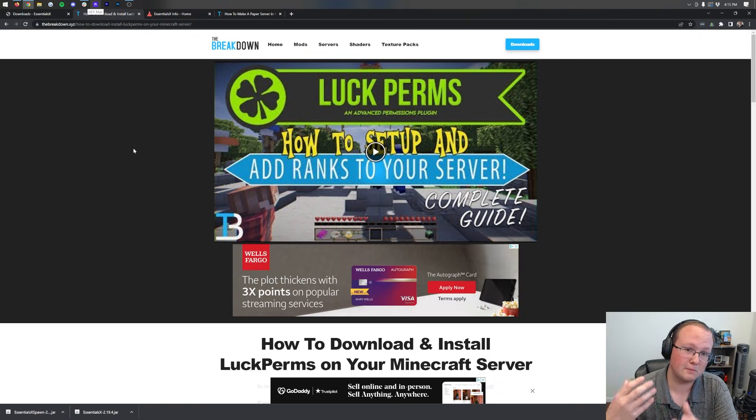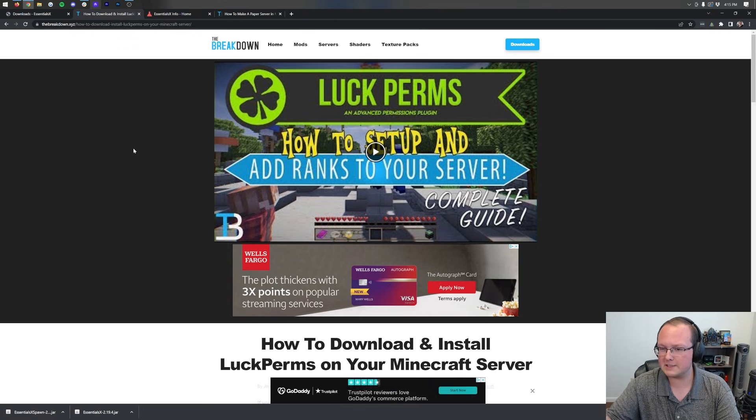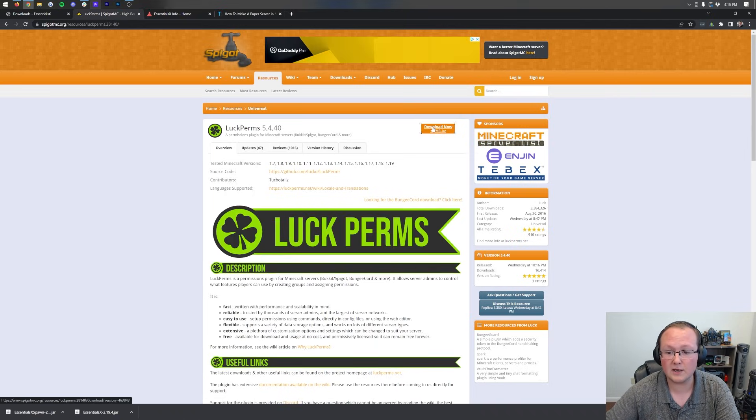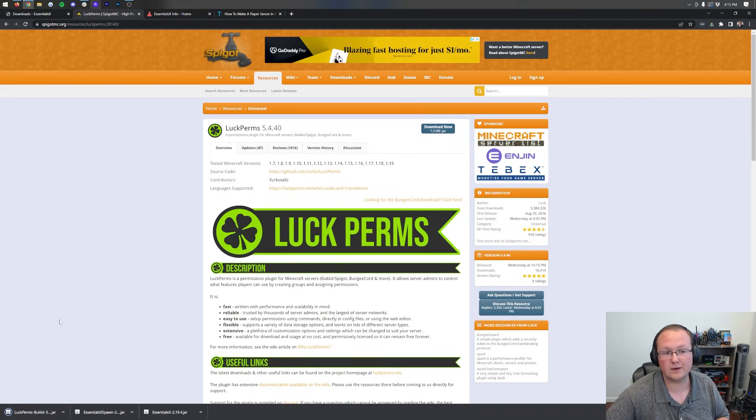I'm also going to grab LuckPerms. LuckPerms is a permissions plugin — the best one out there, bar none, for Minecraft servers — and homes has a lot to do with permissions. So we're going to download this as well. In the description, click the Download button, it takes us to the page, click Download Now, and LuckPerms downloads automatically.